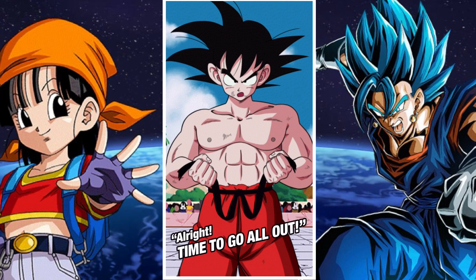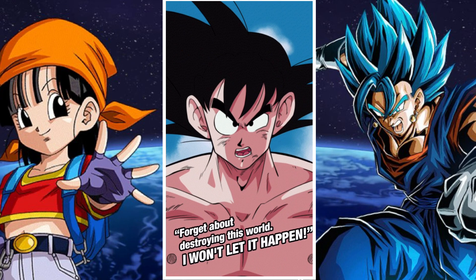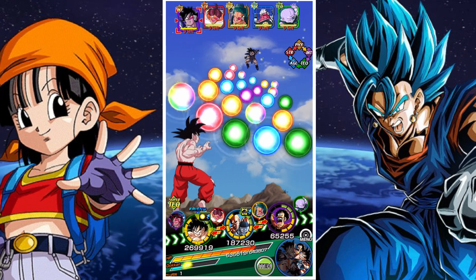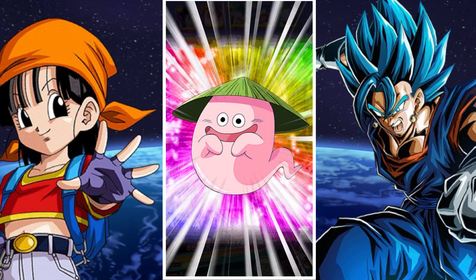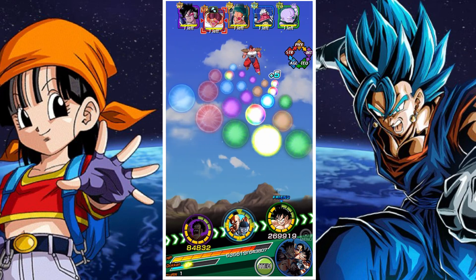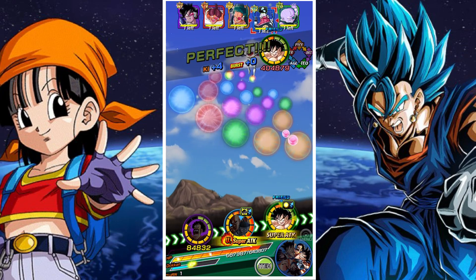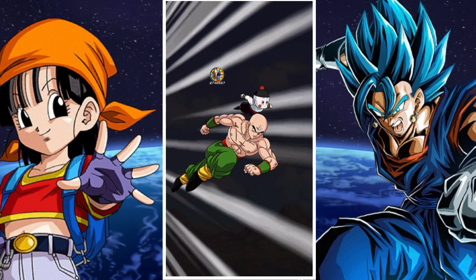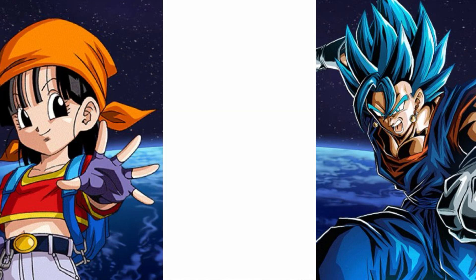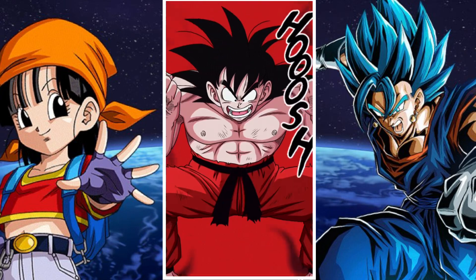Goku acts as a frontline tank to a certain degree, and then we have Yamcha and Pu'ar and Tien and Chiaotzu doing their thing. The goal was to line up Yamcha and Pu'ar with Tien and Chiaotzu because the two of them have great synergy together — they share links like Legendary Power and Shocking Speed. Tien and Chiaotzu want a Bond of Friendship ally in the same turn, and Yamcha and Pu'ar want a Joint Forces category unit in the same turn.